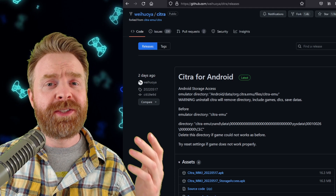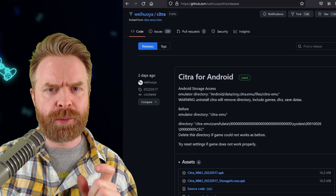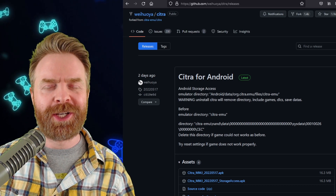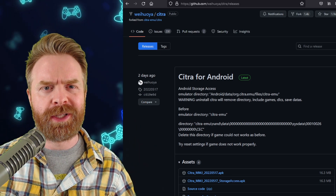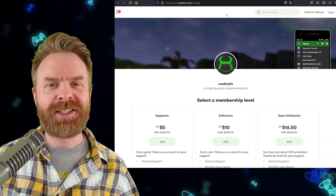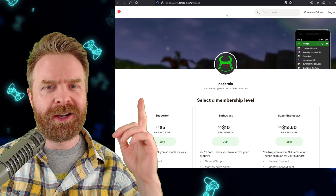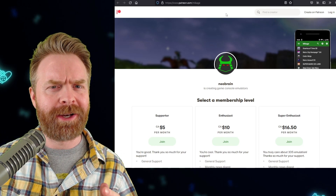Just like Dolphin MMJR, you can install Citra MMJ alongside the official version without the two apps conflicting. Citra MMJ is 100% free, so I'll leave a link to the GitHub page in the description. Also on the 3DS front, there's an upcoming competitor to Citra called Mikage. Mikage now has a Patreon page, and things are starting to heat up.